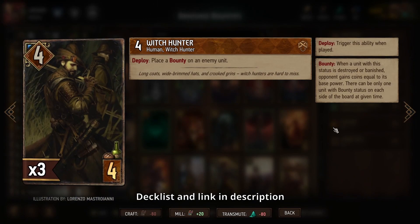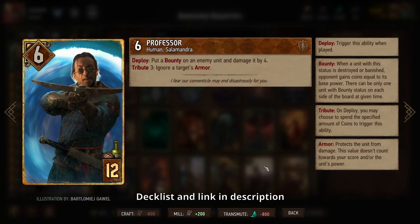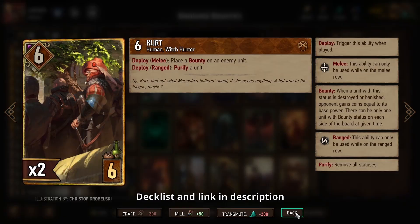Professor is particularly good because he can deal damage, which helps you either immediately destroy something with a bounty and get some coins at the beginning of the round — which can be tough with this deck — or otherwise just try to find coins from another source, or go after a weaker target with your initial bounty. We also have a few more things that can set bounties with Kurt as well.